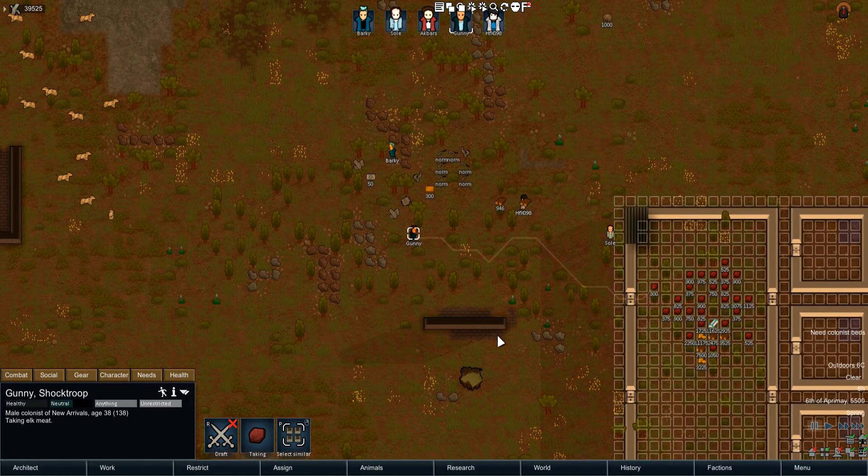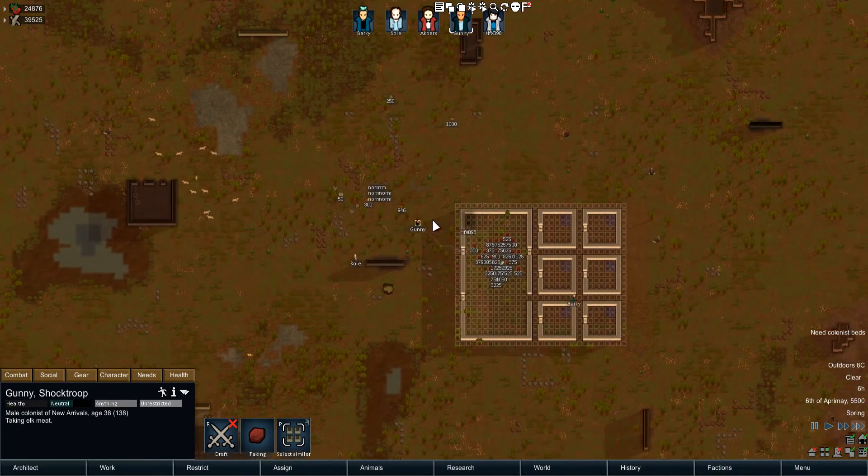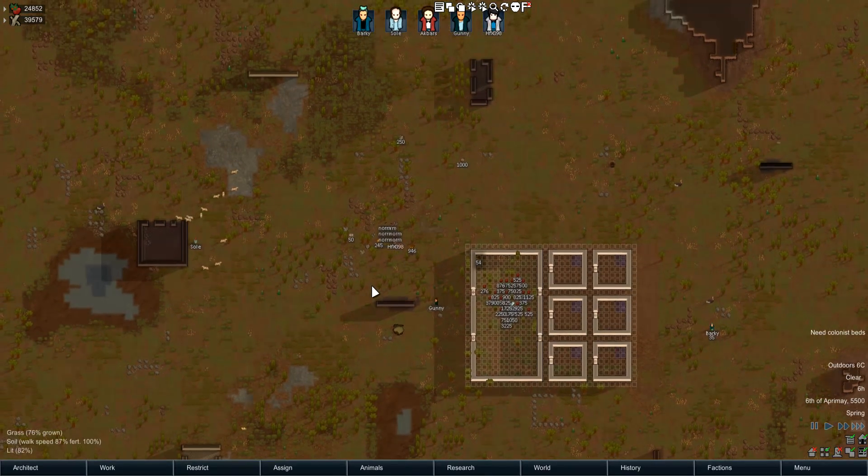It tells you exactly what your pawn is up to at that exact moment. I've gone ahead and set up a little base here with a lot of stuff to do, not in god mode, so that I can show you how the priorities change.